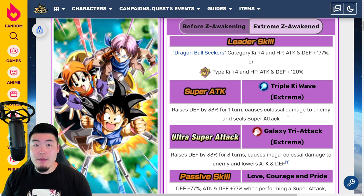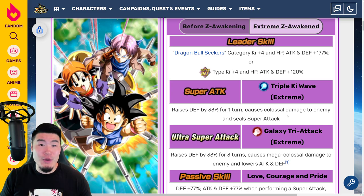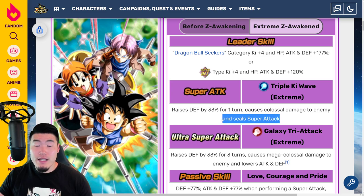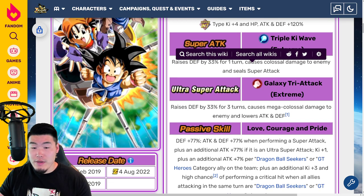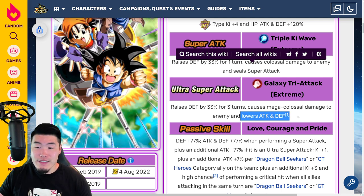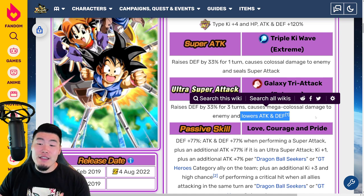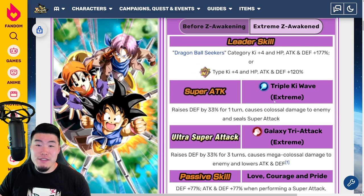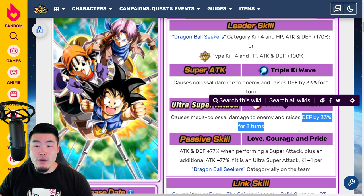But there are a lot of events in this game now where you're not able to seal or stun the enemy, so it really depends on which event you're doing — but that's a nice addition for sure. The 18-Ki super raises defense by 33% for 3 turns, causes mega colossal damage, and lowers attack and defense. This is also useful for events where you can debuff the enemy, but there are a lot of events where that's not an option. As far as the defense part goes, that stays the same from before the Xtreme Z Awakening.